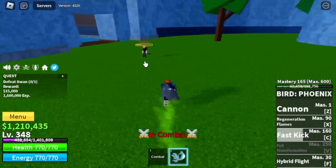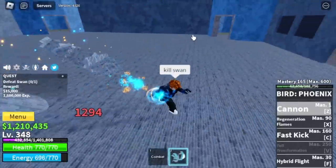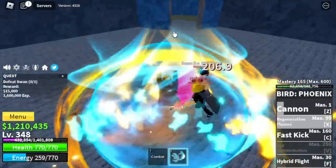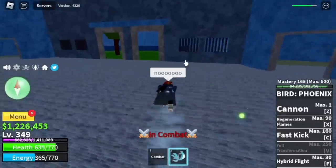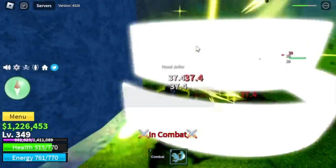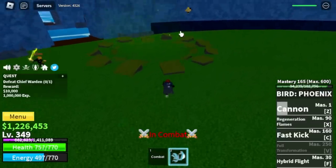So I decided not to kill him and just heal him, to prepare ourselves to defeat the Swan. I think it will be easy for us to defeat him, but my friend made a mistake — he tried to use Death Clicks on the Swan. I tried to heal him but to no avail. He died. I will avenge you, my friend. He asked us to help him defeat the Chief Warden. We didn't add each other as allies, but still we helped each other — and that's the most important thing.